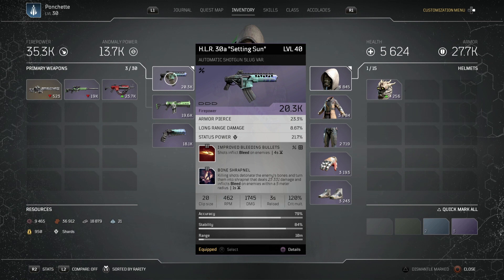For the second mod slot you can go with whatever you want, but a good mod would be Perpetual Mobile — when you get a killing shot under 35% of your magazine it refreshes the whole magazine. I've been coping fine with just bleed bullets for now. I've got bone shrapnel on this roll, which is really handy: killing shots detonate the enemy's bones into shrapnel and this also inflicts bleed, helping us refresh our magazine.